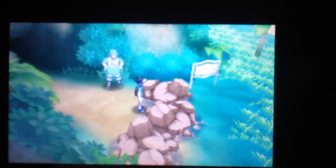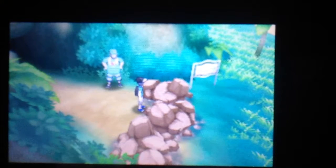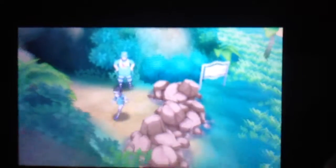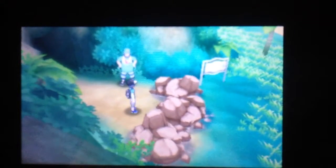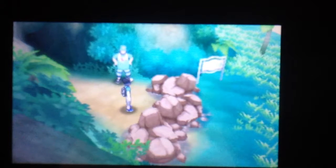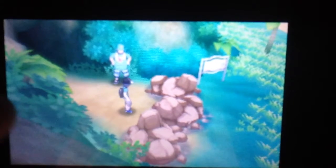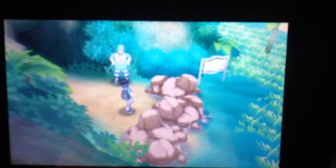So basically, how it begins is you're in the Aether Foundation after you complete and catch all the UBs. He says that there's some black Pokémon that gives off light. Well, how does that work? There's no leads in the game to where you can find this or whatever, except for the fact that it's on Melimela Island.